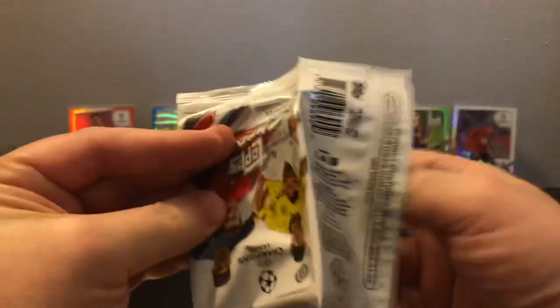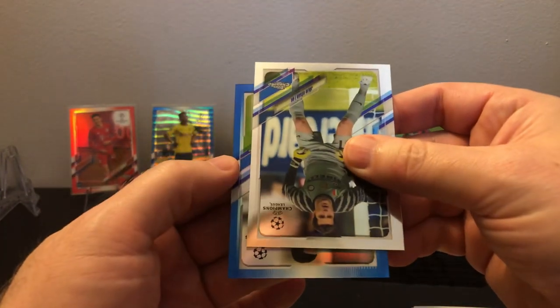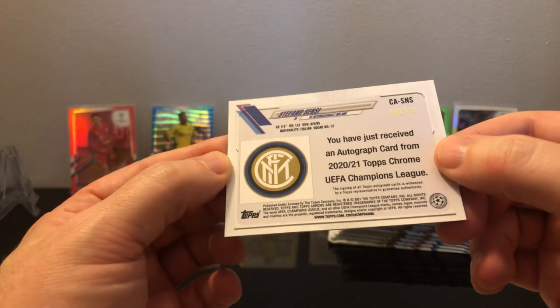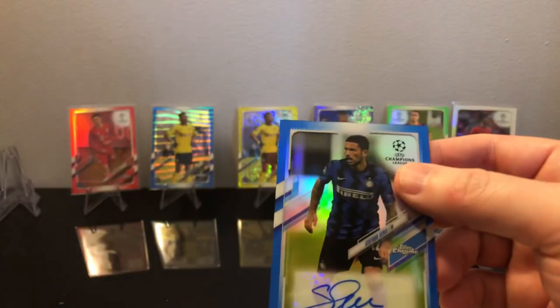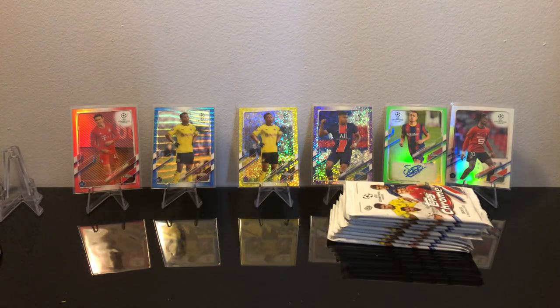Looks like we got an auto in here — I think there's a Trinco. It's a blue auto. Not a rookie — it's Sensi, numbered to 150. Just hoping the autos are a little bit better in this. These eight boxes from the first case — honestly this case is already better than that. In four boxes I basically pulled more big hits than in that whole first case, which is crazy.